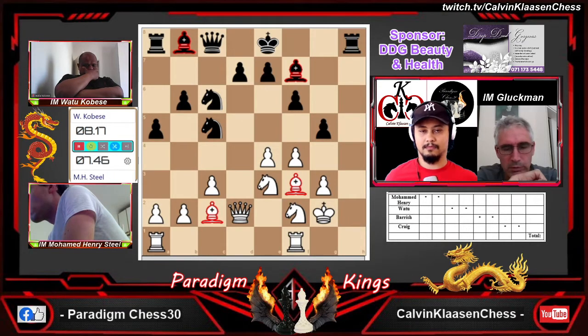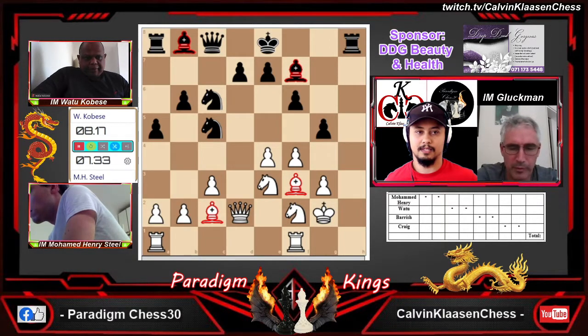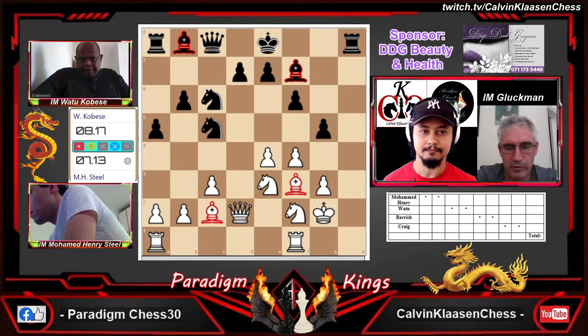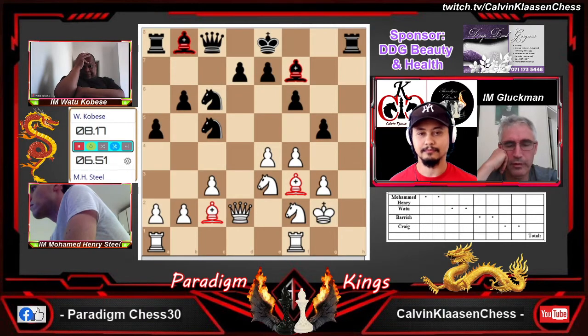Watu timed it well to play g5. But b4 would have put him in big trouble — I can't think what he would have done, because the c5 knight has to go back, then b5 goes, then the c6 knight has to go back, and then it's enormous space. Henry was perhaps exercising the principle of not pushing too many pawns and creating weaknesses. Rook to h1 played, and Watu immediately responds with rook g8. So after exchanges on h1, black would then threaten to capture on f4.